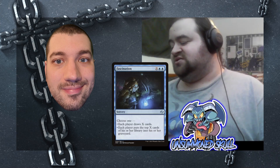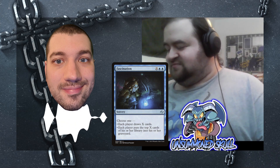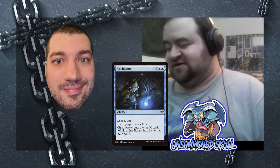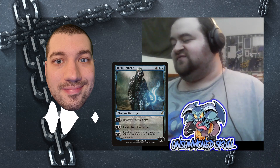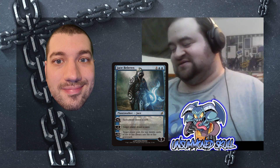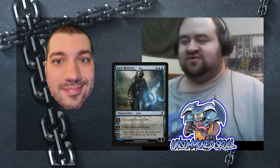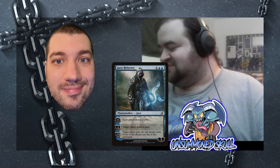Because I'm having the opponents draw so many cards, I could mill somebody with Fascination — that's the one where each player draws X or mills X depending on which mode you choose. I also have Jace Beleren. If I'm able to protect him long enough, I can mill somebody with that too. Jace Beleren is one of my favorite cards of all time — easily my favorite Planeswalker because he's the hooded mage. He's more of a partner than he is a win condition, although he can be a win condition if the game goes long enough.